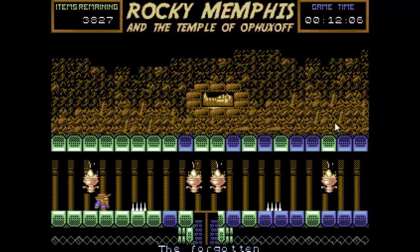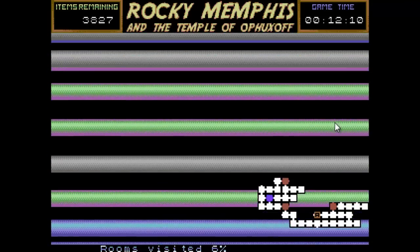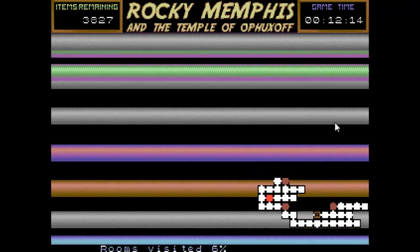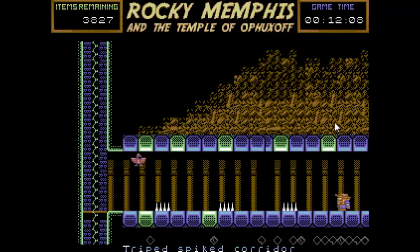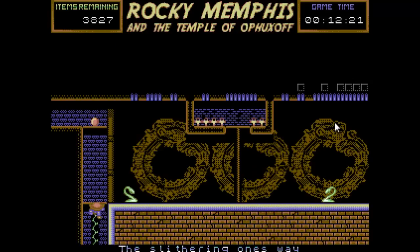I'm a bit lost now, but if you press F1, as you can see there I've got a map. And that tells me where I've been, how many rooms I've visited, and everything. You get this weird scrolly effect. Not really that helpful, the map — I'm not a big fan of reading maps in games anyway. I like to just wander about and see if I can find the treasure for myself.